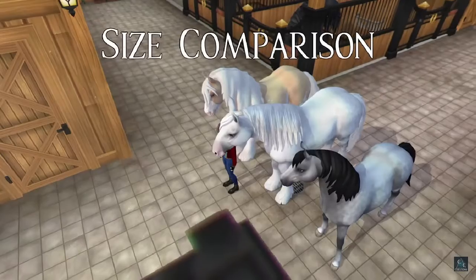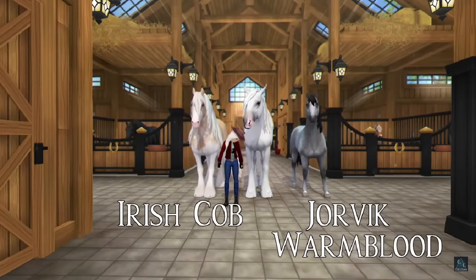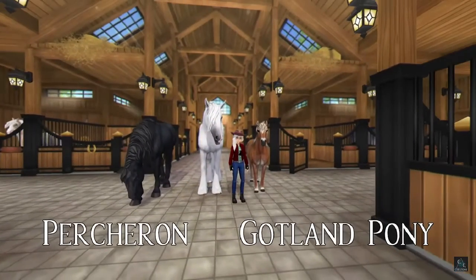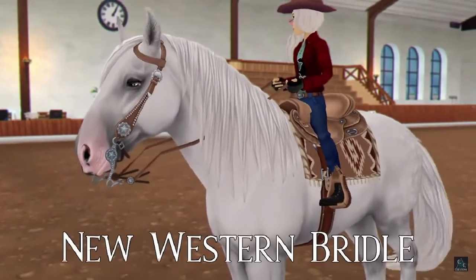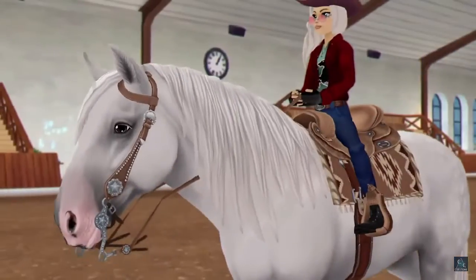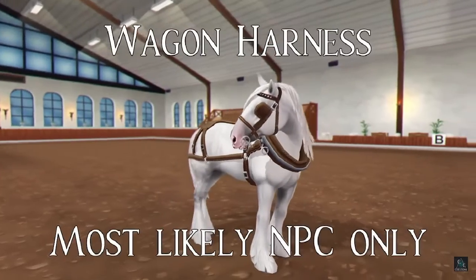The last color is the bay which is actually kind of cute, though there are dapples all over the body, so I probably won't be getting it. This is the size comparison — we have the starter horse, an Irish Cob, a golden pony, and a Percheron. I can't really tell the difference in size with the Percheron. We also get a new western bridle — I am so excited for this! It reminds me of a bridle that someone at my barn uses. I don't like how it goes into the neck of the horse, but yeah.